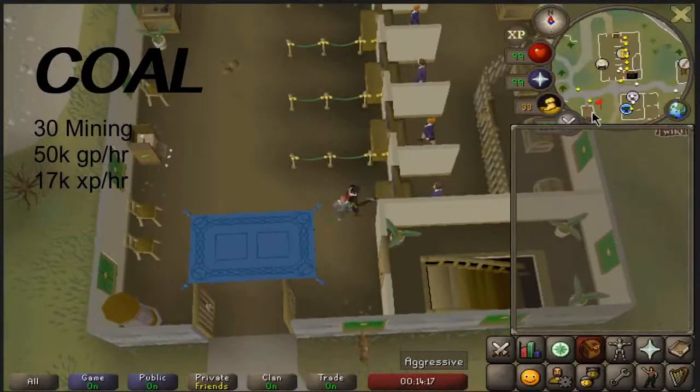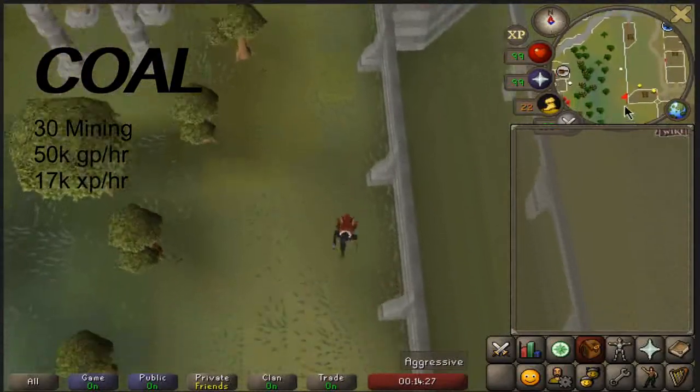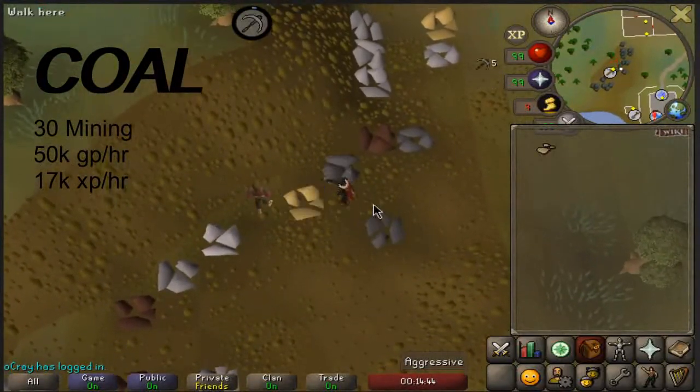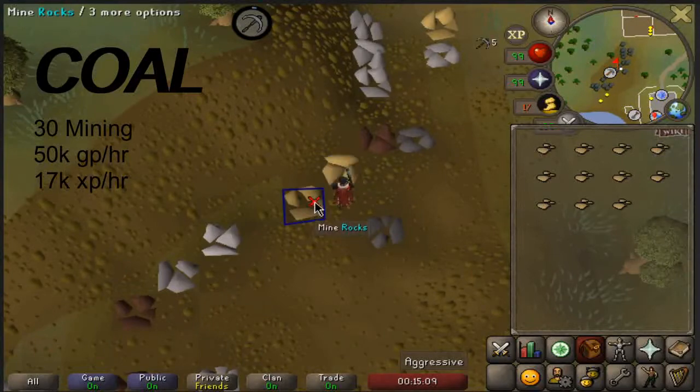I believe the best place to mine coal in free to play is the Mining Guild, but the Mining Guild requires 60 mining to enter. If you don't have the 60 mining requirement you can still mine coal at the Wilderness coal mine. Be aware though, because there are aggressive skeletons and obviously PKers because you're in the Wilderness, so keep that in mind especially if you're a lower level account.